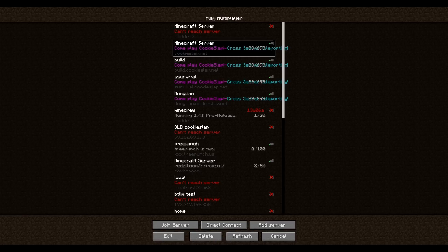You can see the MOTD for all the servers is the same now. And the 89 out of 999 players — that just shows the total number of players on all Cookieslap servers. Right now, only the Build Server and the Cookieslap main server are up, and between those two servers there are 89 people online right now.